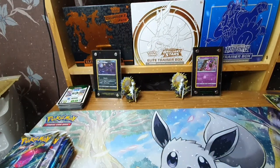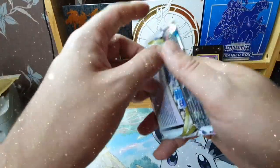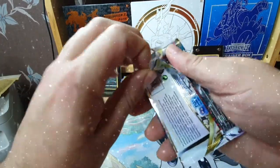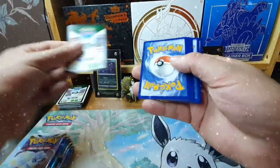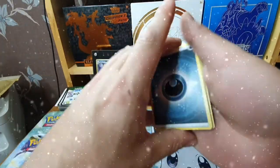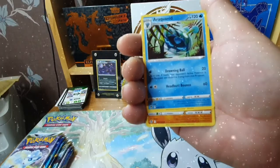This could be the part of the booster box that I might actually enjoy. First up we have the Regidrago artwork — can we get an altar or a full art Pokémon? You'd love to see the pull power put on the chase card after the alt arts. We have darkness energy and an Unidentified Fossil.